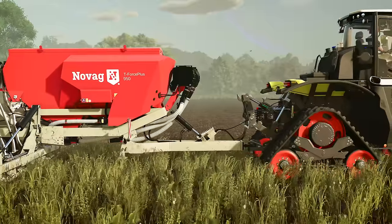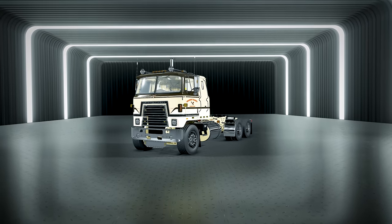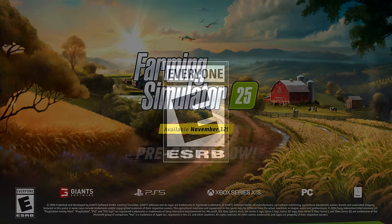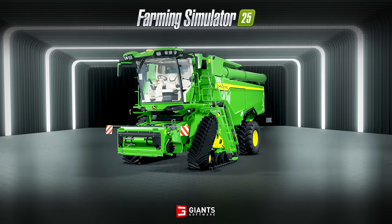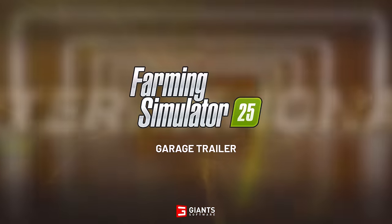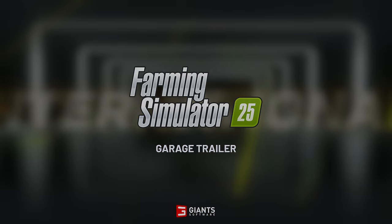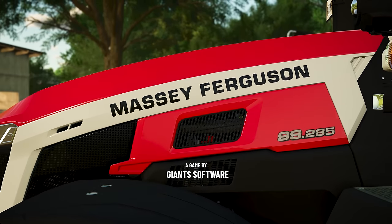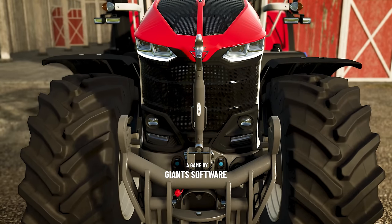Let's roll this all back and take a closer look in more detail. The trailer starts out with a quick slideshow of several vehicles and machines. We get a quick look at the various brands, and then we have the new Massey Ferguson 9S 285 tractor.